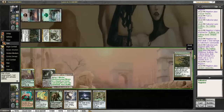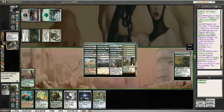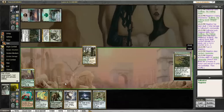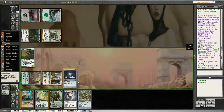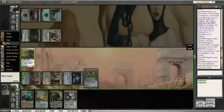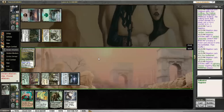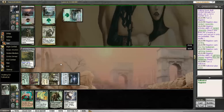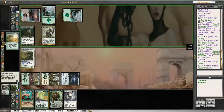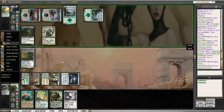Oh, that's good. So we are going to Sol Ring — get them out, cast that. Just in case I want to block. We'll give him a couple early beats, and then hopefully be able to get Garruk out to slow him down.